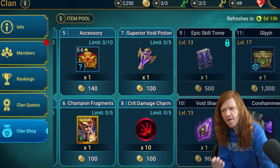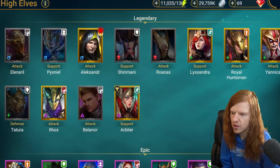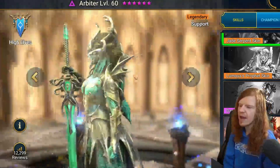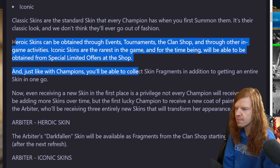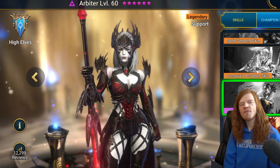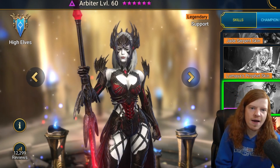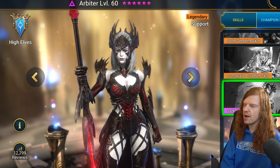The big win out of this patch is you guys get a Void Legendary for free in the Clan Shop. We have skins in the game that we can actually go look at and decide whether or not we want them. Arbiter is going to be one of the first ones. You can get skin fragments later which will allow you to purchase skins or earn them through tournaments. Heroic skins can be obtained and you'll be able to collect skin fragments in addition to getting an entire skin in one go.